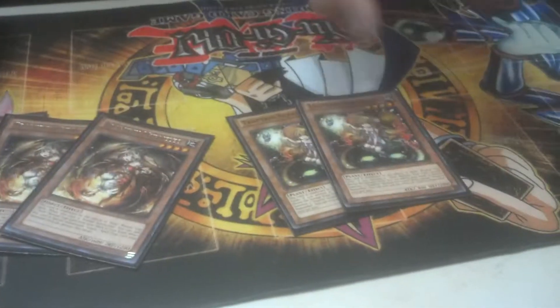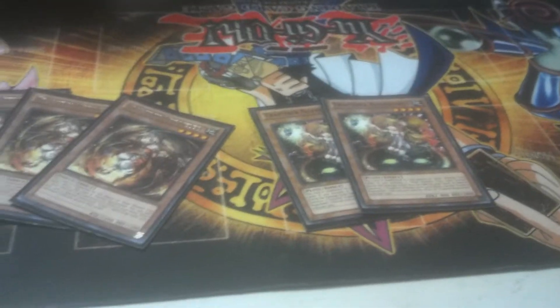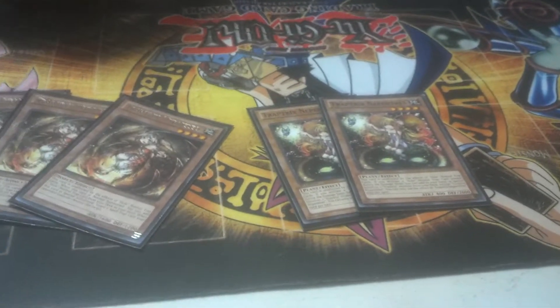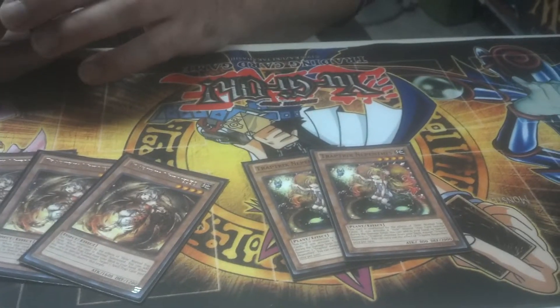And Nepenthes is one way of Special Summoning it. It's also a plant card, so it works with Spore and Lonefire Blossom. I did see that you ran that. So when a Trap Hole card is activated, you get to Special Summon Trap Tricks? Yes.